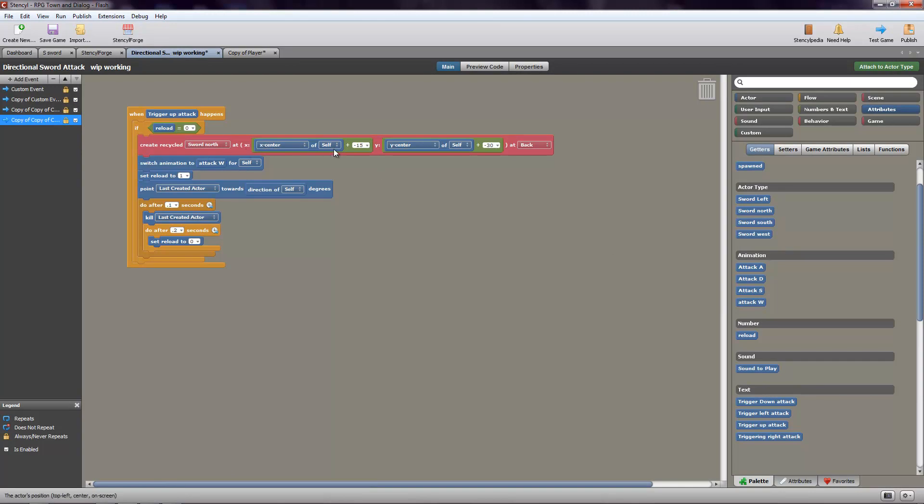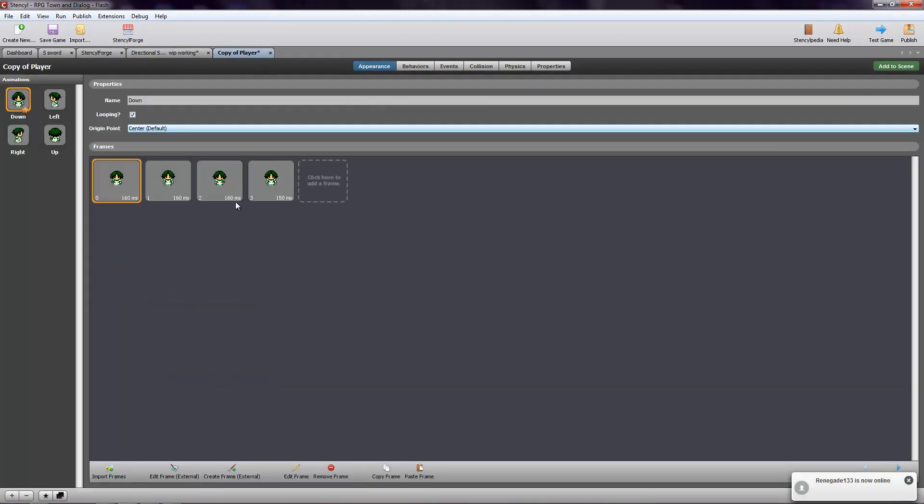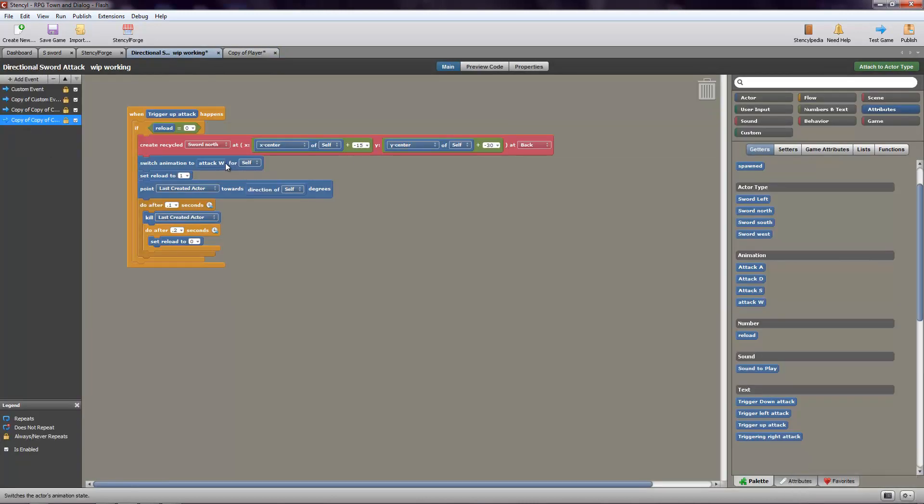So X center of your character — if you guys know anything about algebra you'll understand this pretty quickly. Everything on this screen is coordinated with an X axis, which is your left and right axis, and a Y axis, which is your up and down. What this is saying is it wants you to spawn that sword right in the center of the character according to the left-and-right coordinates of that character.